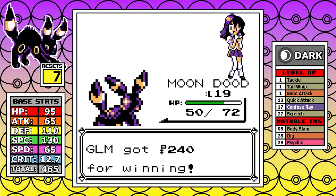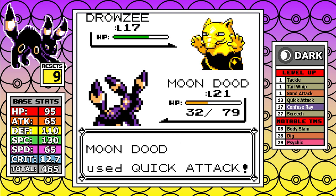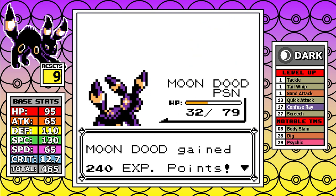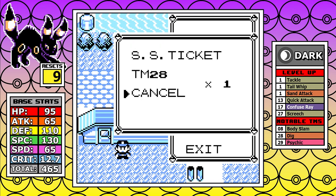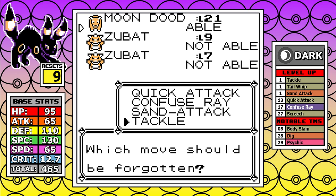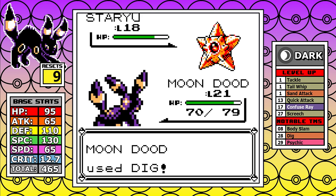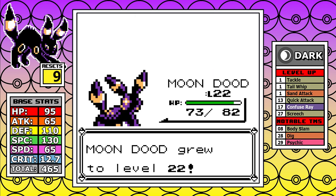I also have two more resets on the very first Hiker next to the Elixir — let's skip that and move ahead. Before taking on Misty, getting Dig is key. In the Sanque ROM, Dig is likely brought down from 100 base power to 60, but it's still stronger than anything else we have at the moment. As for Misty, Staryu is whatever — it's the Starmie that's the worry.